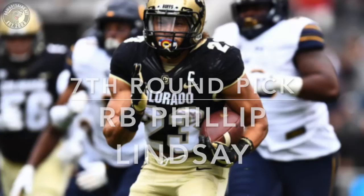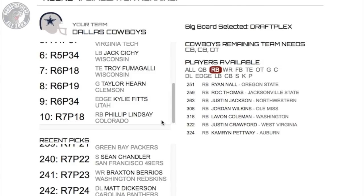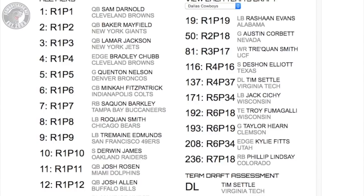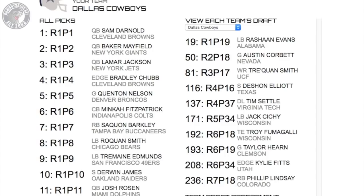Onward to the seventh round. We'll just pick up Philip Lindsay from Colorado. These late round picks are usually — you know, they rarely make the team, but every now and then you hit on one, you get a gem. Draft is over. Here are our picks: Rashaun Evans, Corbett, Triquan Smith, DaShawn Elliott, Tim Settle, Jacques Cesci, Troy Fumagalli, Taylor Hearn, Kylie Fitz, Philip Lindsay. I feel really good about this haul.